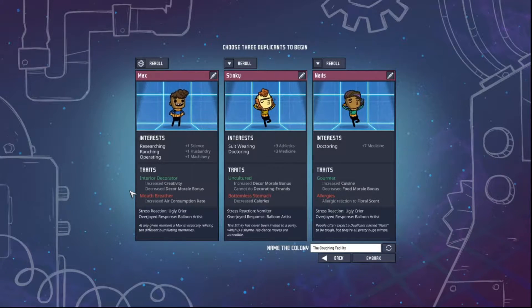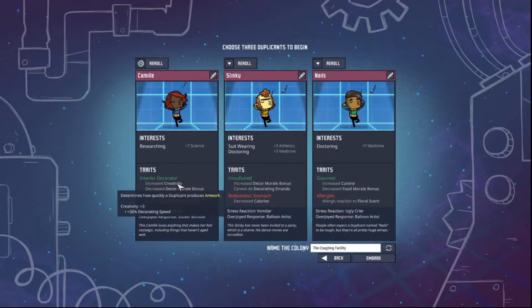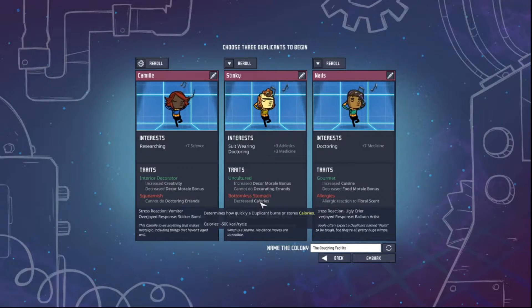Although, then again, you could get really bad duplicants and your colony sucks. This first one is a science person — they have seven science, that's pretty good. Interior decorator. I don't know if I like this one so much. Squeamish is okay because this person's a doctor. But they're allergic to floral scents, so maybe having the doctor be allergic to stuff isn't exactly the best thing.